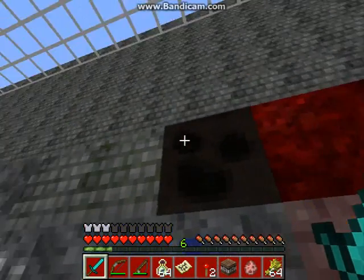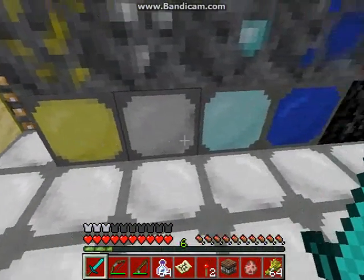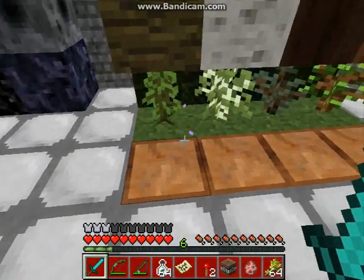The soul sand — I like that face, very nice — gold, iron, diamond, and lapis lazuli blocks. The bedrock and the obsidian which look amazing, I like those blocks.